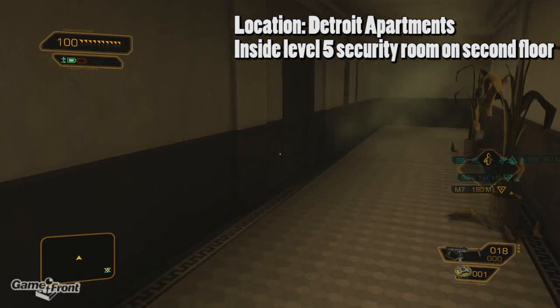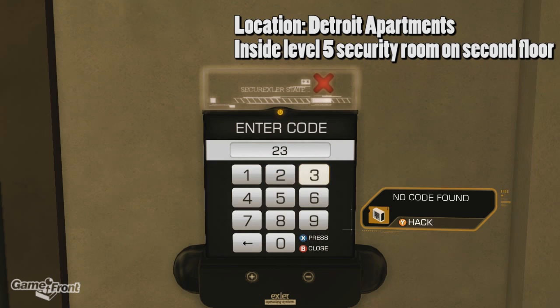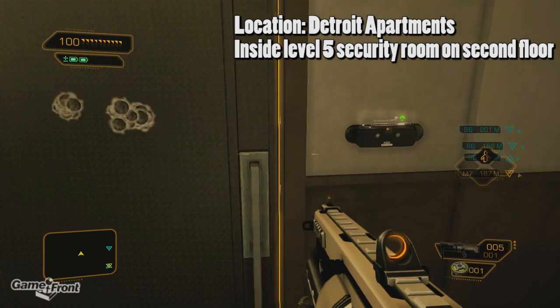Get to the second floor of this apartment complex and you'll find a door with a level 5 security lock. You can either blow the door up or use the code 2356 to get inside.